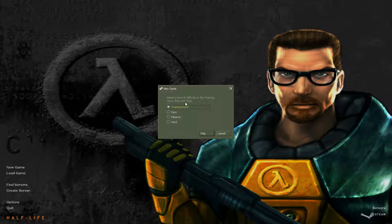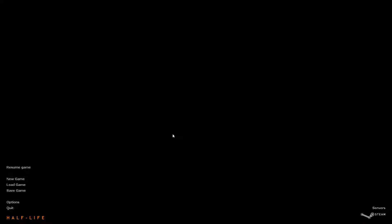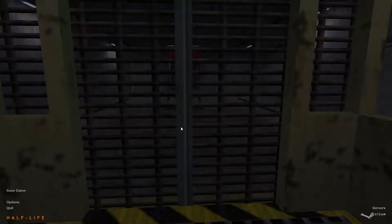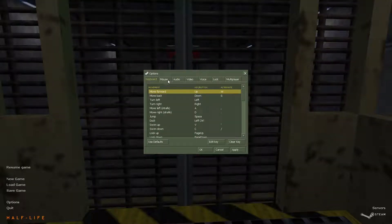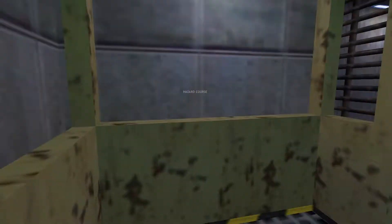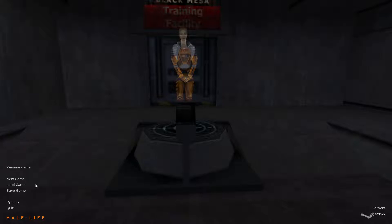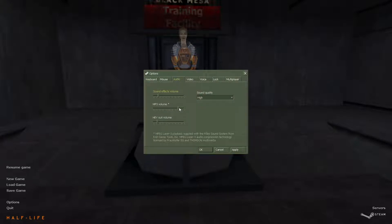Selected difficulty — or the training room. Maybe the training room is a tutorial or something. The sensitivity feels kind of weird. Mouse sensitivity, I'll put it up to four. Got to be exact. That feels pretty good, I guess. Holy loud. Which sound is the one I want to lower? MP3 volume?